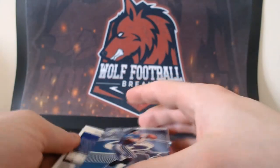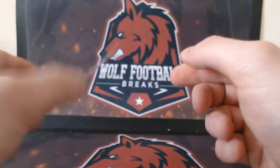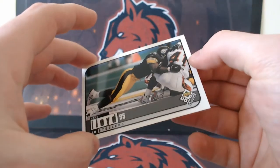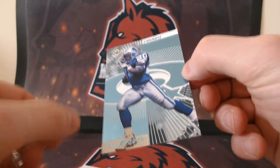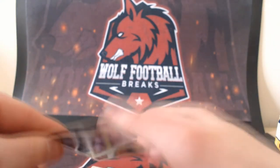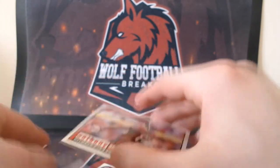So we've got a Draw Your Own trading card — a Troy Aikman Draw Your Own. We've got a Brunell Star Quest there — Mark Brunell at the Jags at this point. We have a Greg Lloyd from the Steelers. We've got a Barry Sanders Star Quest as well, and you can already see in the bottom left where the sticking causes issues. That's a nice Barry.